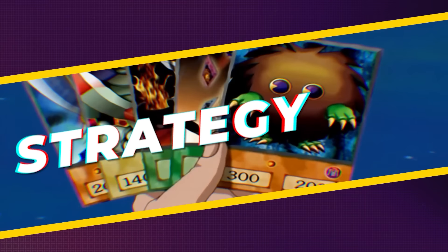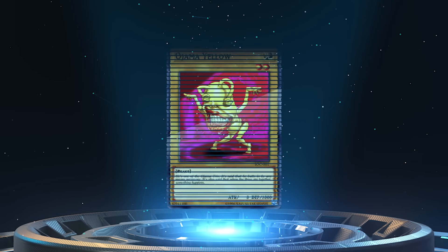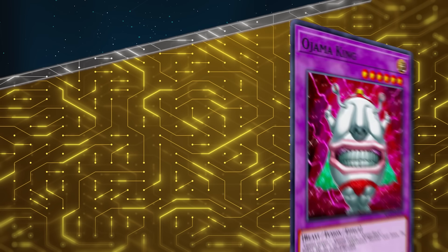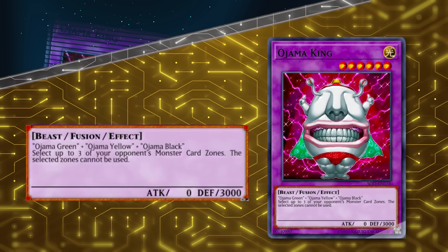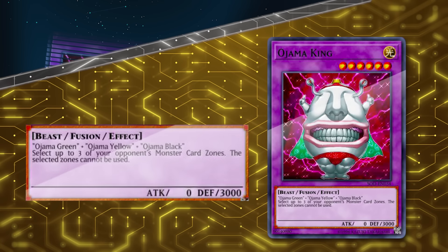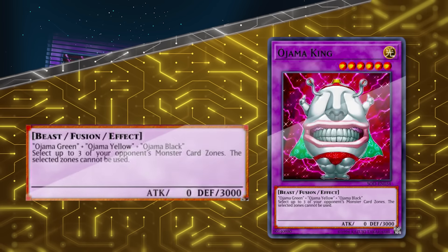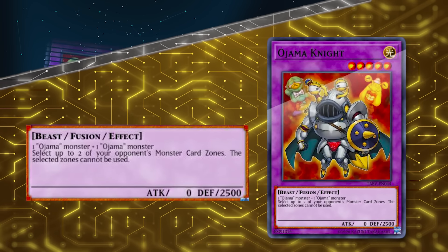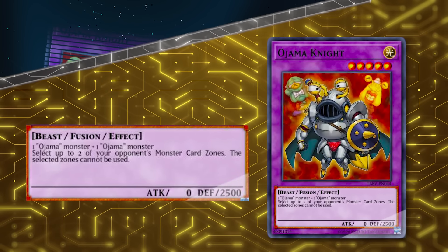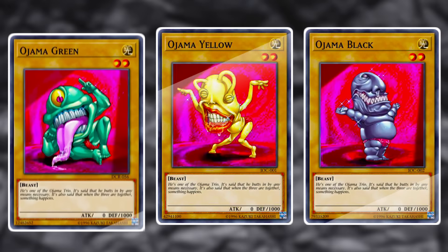All of the different versions of Ojama that I've played on this channel so far have used the ABC package and not summoned Ojama King or anything of that sort. So today, we'll be focusing on some of the other Ojama support cards so we can summon the actual zone lock with Ojama King and Ojama Knight. If you enjoy these types of videos where we go over old meta or casual decks, like, subscribe, and leave a comment below with what decks you want to see.